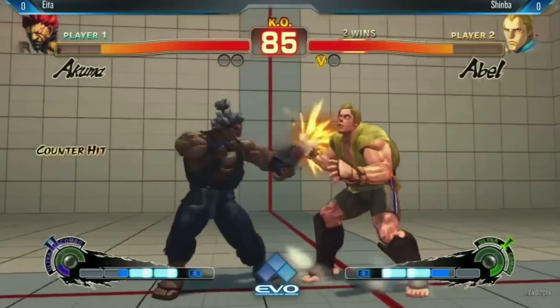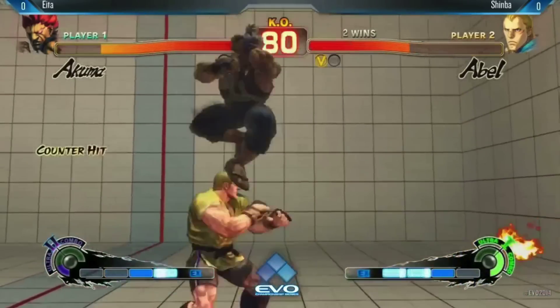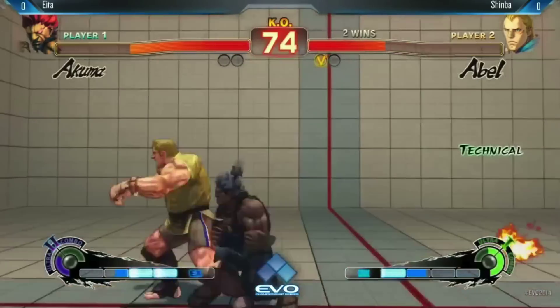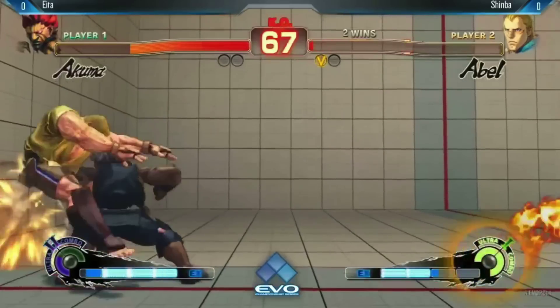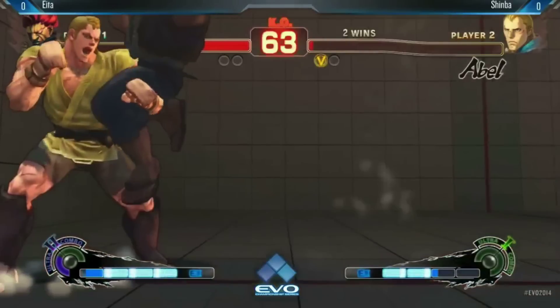Delayed knockdown, Eto fighting out of it. I don't know about that one — might have been a failed option select, but Eto's just going to play through. Saw it. Confirmed it. Damage. Corner. Look at all the meter for Eto now. Same side, fixed the cross up. Chips that up here. Oh, what happened? No, no, no.